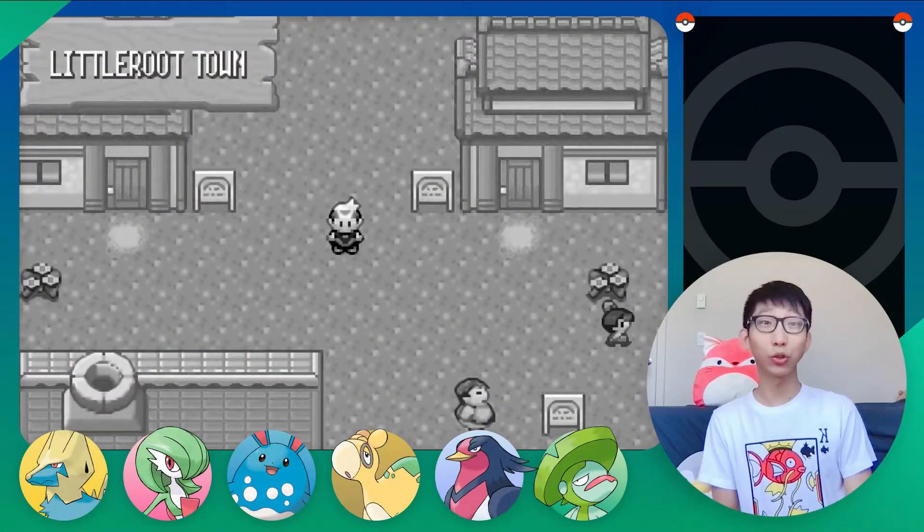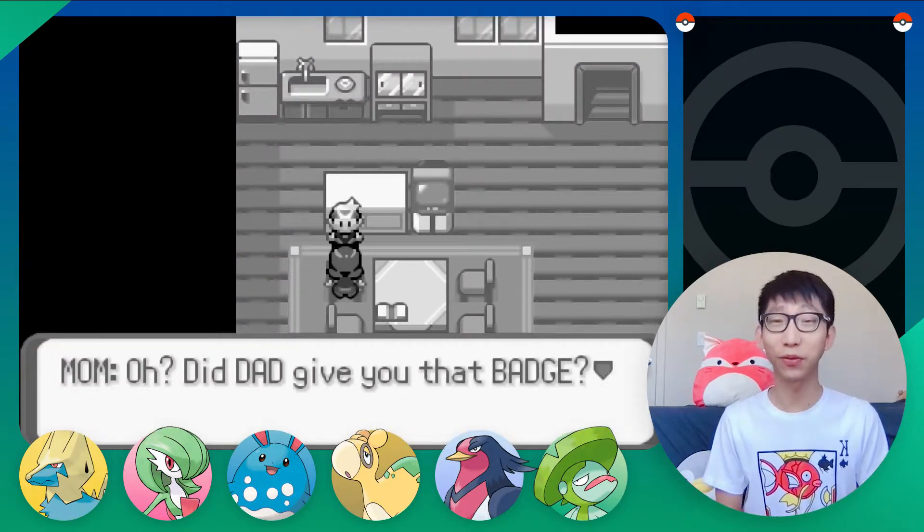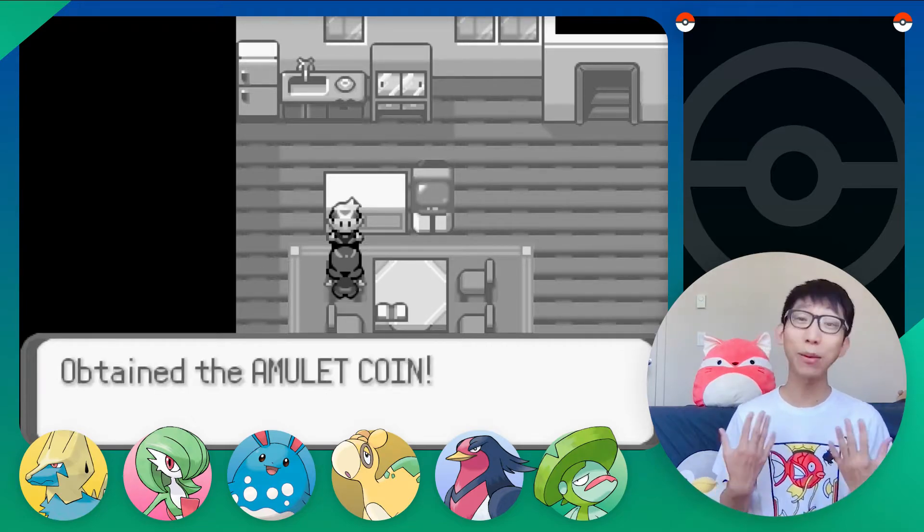Last time we went back to Little Rutan and spent some time with Mom. After hearing a brilliant victory against Daddy, she was overjoyed and rewarded us the amulet coin.